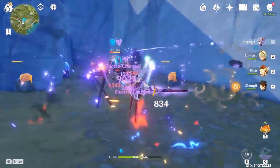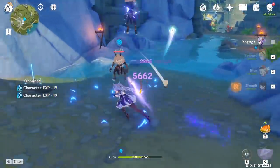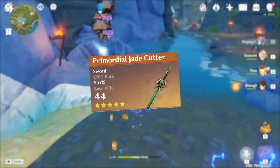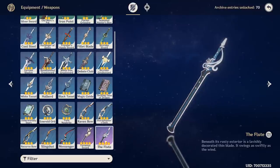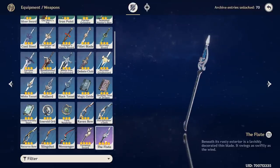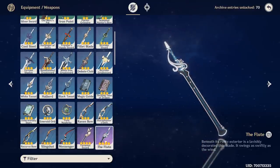If you're lucky enough to have a 5-star weapon that's not Skyward Blade, it will be the top choice for the electro build, with Primordial Jade Cutter as the first priority. The last option — and not necessarily the worst — is the Flute, which doesn't outperform any of the previously mentioned weapons, but if you're somehow unable to obtain any of them, it will still serve you well.